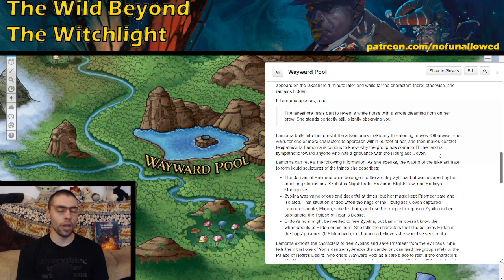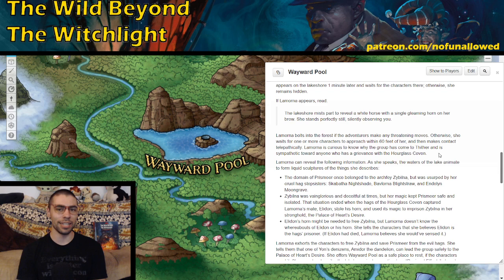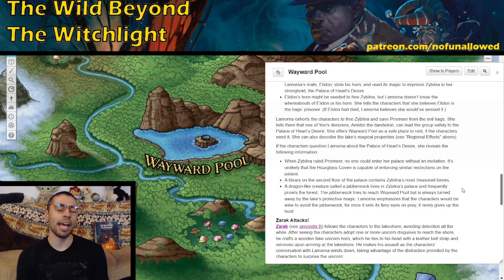You can have a great back-and-forth with Lamorna, who is on edge because she doesn't know if these people are agents of the hag — if players brandish a weapon or look like they're about to cast a spell, Lamorna will flee. Lamorna will plead with the characters to free the land of these evil hags and get Zybilna back. She'll also tell them there is someone who can guide them to the Palace of Heart's Desire: Amador the dandelion, found in Yon. Players will also learn that normally people need an invitation to the palace but the hags can't enforce that, there's a library on the second floor with amazing treasure tomes, and the Jabberwock is around there.